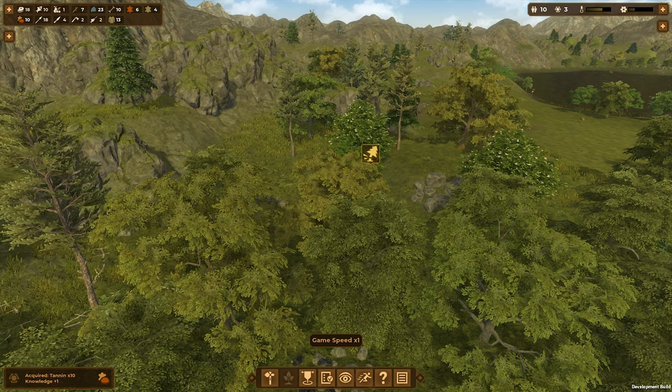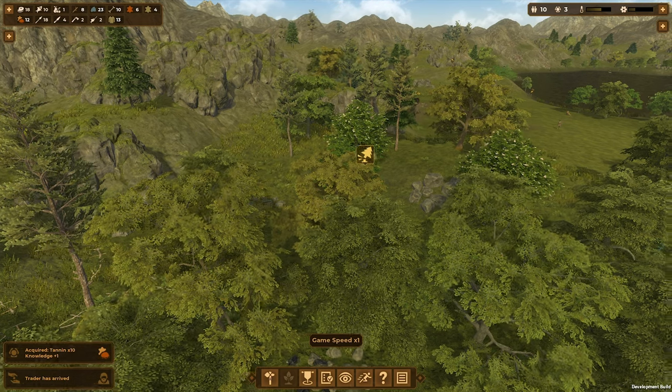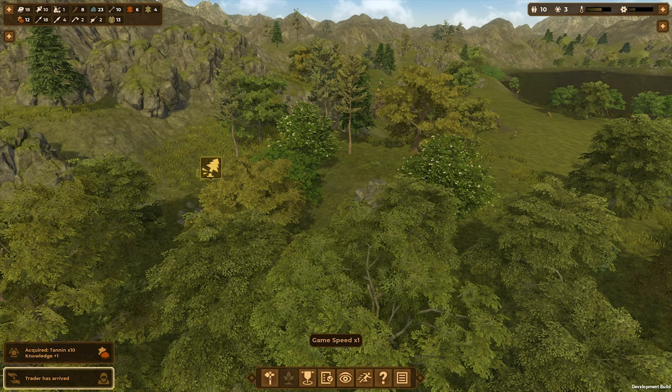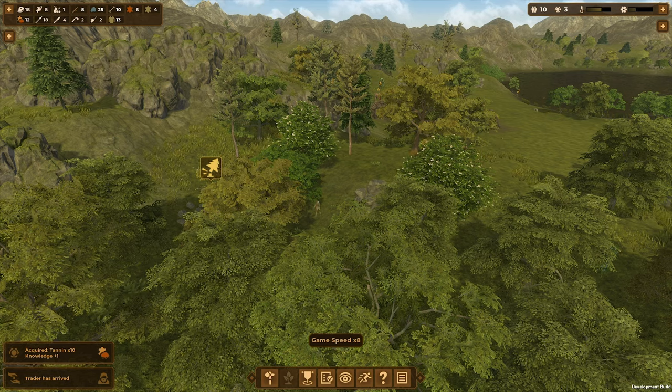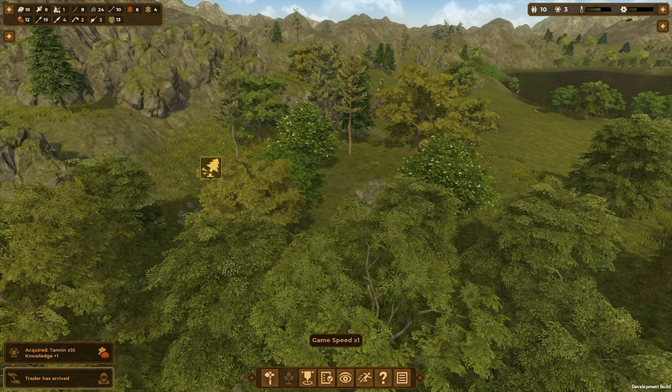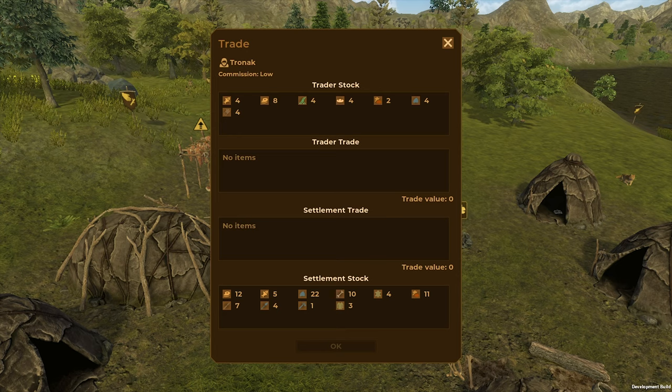I'm going to see this tree get chopped down. We acquired tanning by the tents — we've got some more knowledge from that. I believe tanning is something to do with producing leather — it must be like a sap, or I don't know. I'm not a tanner, but it's something we need to collect from the trees. Okay, the trader's arrived again. We'll have a little look and see what they've got. He's got some dry fish, he's got some meats, some pulses, he's got bread. Might get some bread actually.